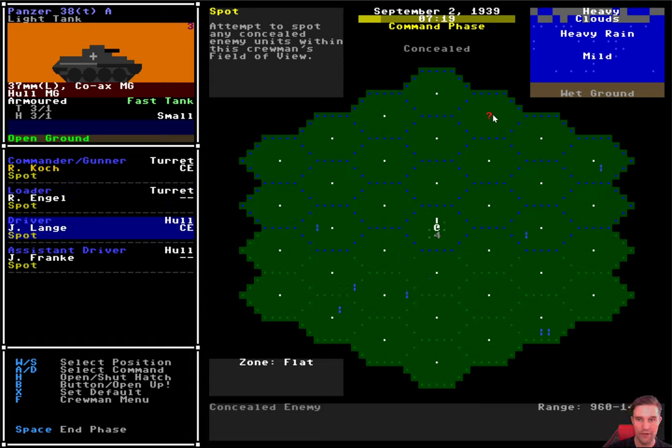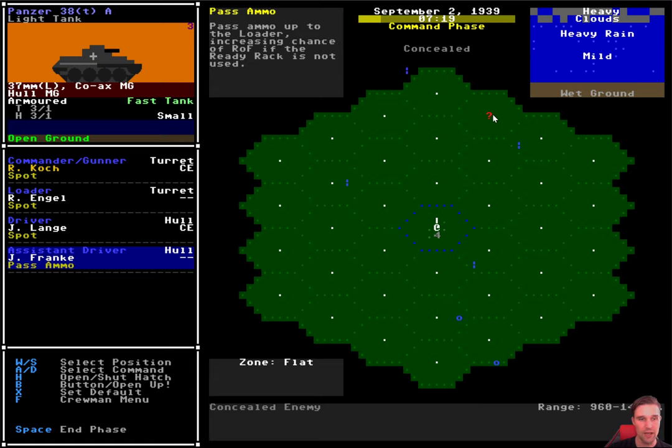What I will do is get my driver - he already has his hatch open - he's going to spot as well. The more eyes that we can try to get on a concealed enemy, the greater chance that we'll have to spot them. The assistant driver doesn't have a lot they can do to help, so we're just going to leave him on spot as well. So I'm going to end the phase.